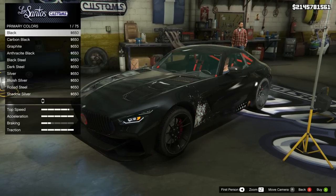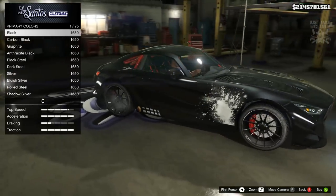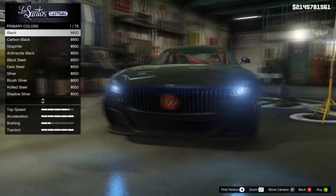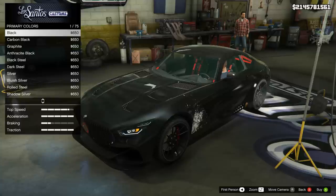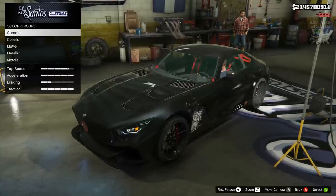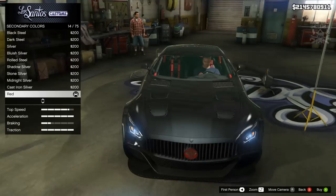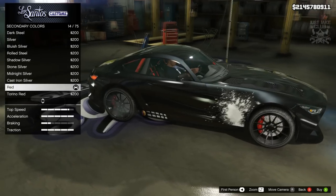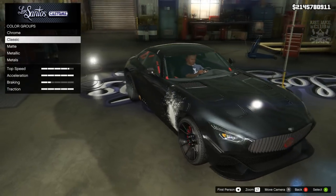Metallic black looks awesome, especially with the red roll cage in there and the red badge as well — that looks mint, I absolutely love that. So we're going to go metallic black for this Schlagen GT. Next we've got the secondary color — we're going to stay classic and leave it red. As you can see when we move it around it changes the badge and the roll cage, but black and red looks amazing on this vehicle.